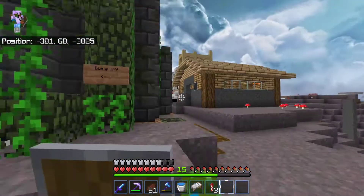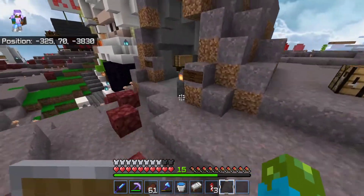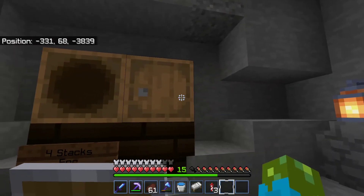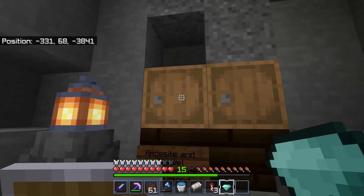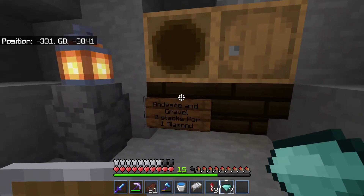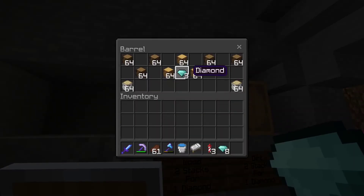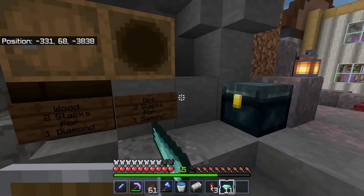That's not all - we still have my other shop over here, which is not the most profitable but it does pretty well for itself. Haven't sold any cobble, but sold my stone, sold some andesite - I think someone read the prices wrong - sold some gravel, sold some wood, that's always nice. Dirt's not a very high mover.